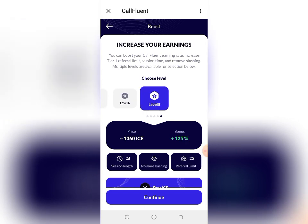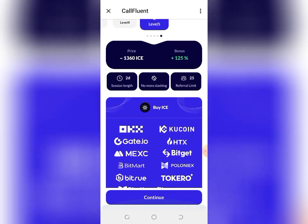Go ahead and look for the level that suits you. I'll be going with Level 5, the highest level. If you don't have any ICE to use for the upgrade, you can buy ICE from OKX, CoolCoin, Gate.io, HTDX, BitGet, and several other platforms. Just go to any of these centralized exchanges and buy your ICE coin.